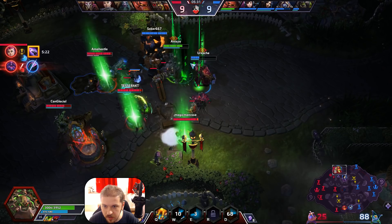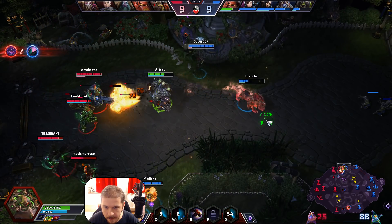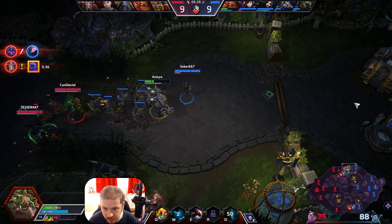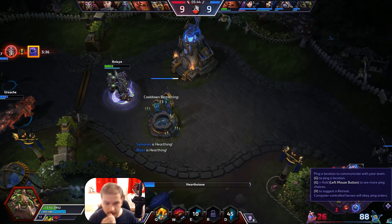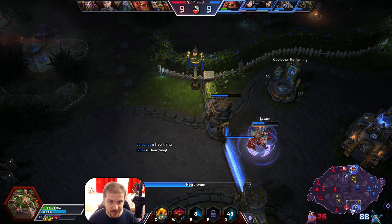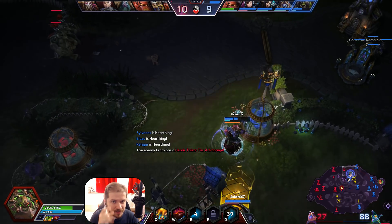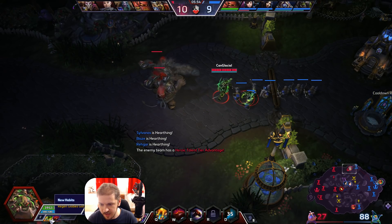Can you get out, Sober? I'm gonna slow down Zarya for you. I'm just using my flame to damage them. I'm a bit low so I'll back out. We got Sylvanas still keeping them at bay. They will hit level 10 before us but only by a smidge, so we're still in this.